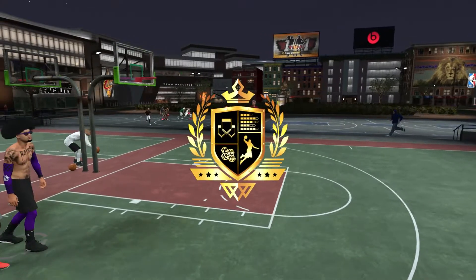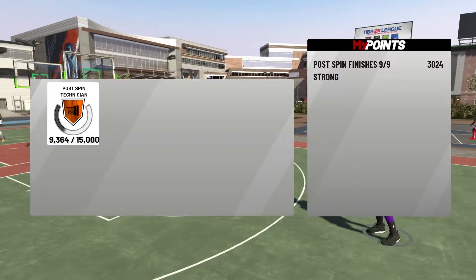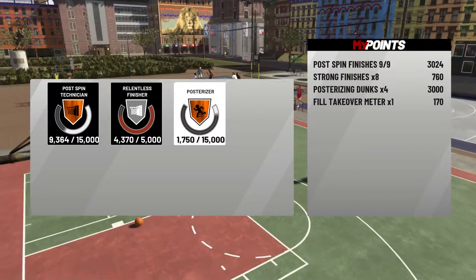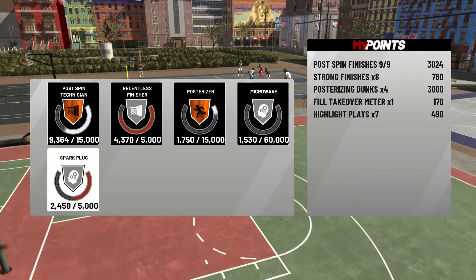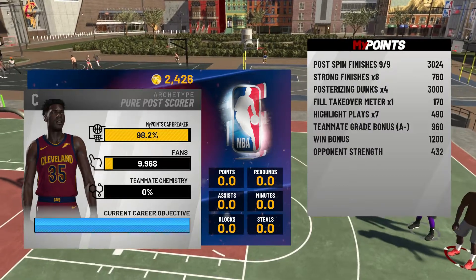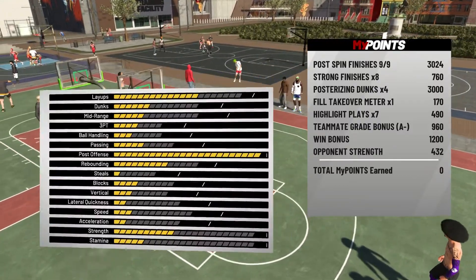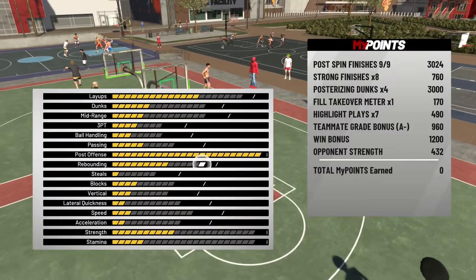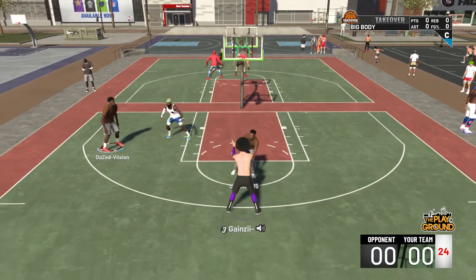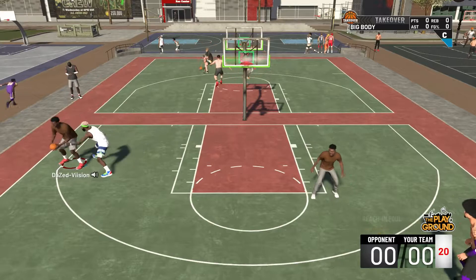That was a rim protector right there — I went off on him with no badges, just posterizer unlocked and brick wall. That's pretty different gameplay footage from later on. I got a anklebreaker right there. Let's go ahead and hop into another game so I can show you guys some more footage. These are my attributes I have right now — when I tell you I barely upgrade anything, I barely upgrade anything.